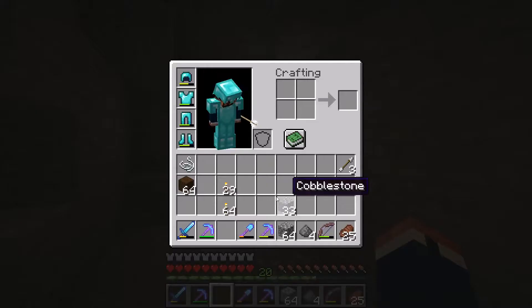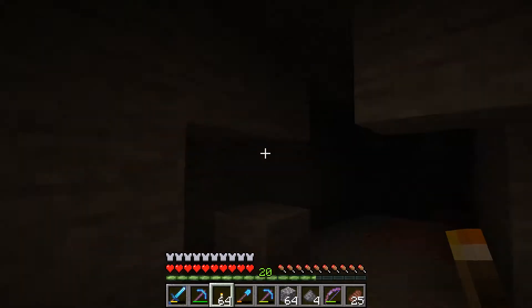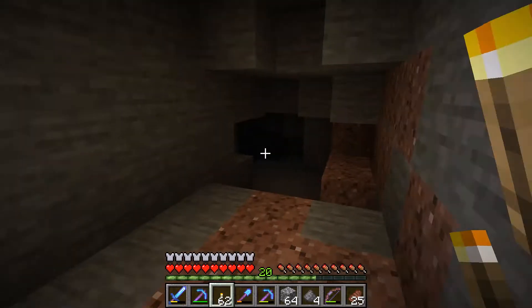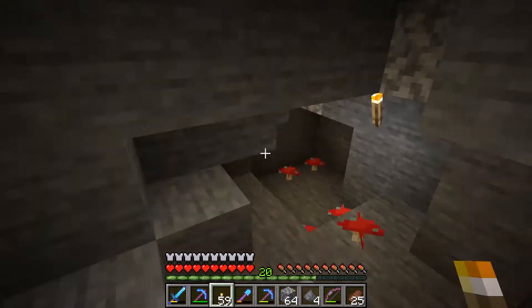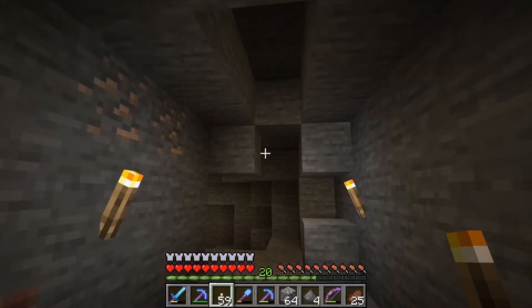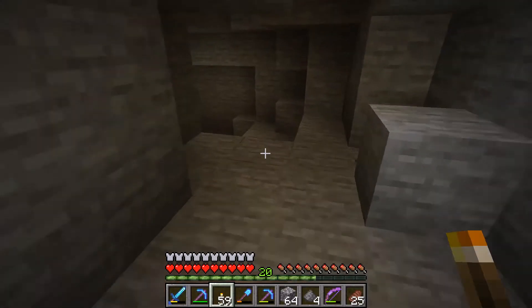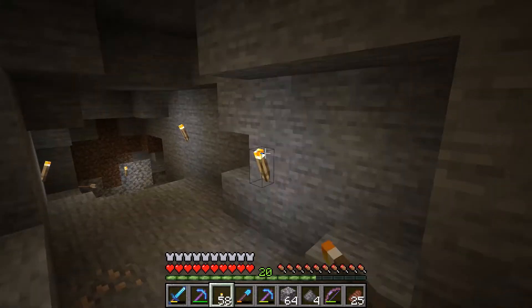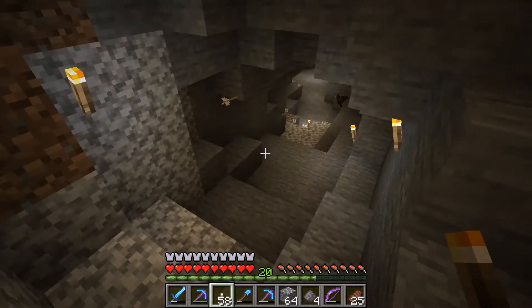We've depleted our stack of torches, but I have one and a half stacks left. Bring plenty of torches — I suggest at least two full stacks for starters. Also bring a stack of logs. Dark oak works best for me because I have a dark oak farm and it's the most easily replenished, but any kind of logs will do.